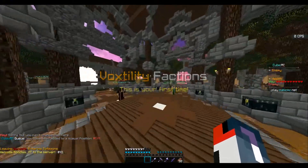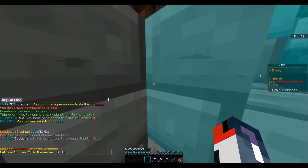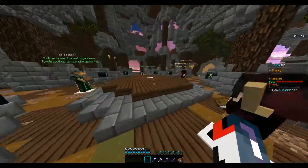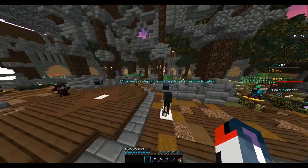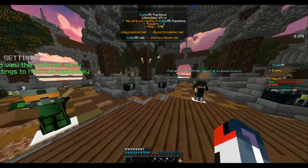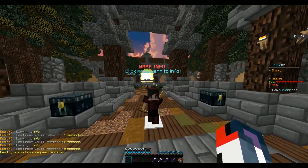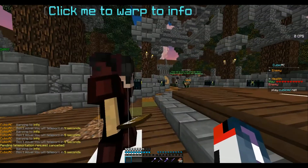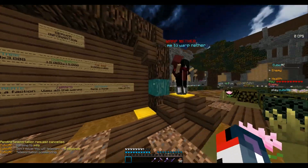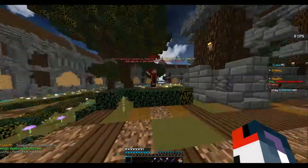Now on Factions. Right off the bat, your scoreboard does kind of match the hub one, but you still have blank spots — you have multiple blank spots on your scoreboard. I really recommend fixing those because they don't look good. You have your Discord, IP, and store in the top corner of your tab menu. There's a 'click to warp to info' option. Maybe make spawn warps teleport you instantly instead of requiring you to stand still for five seconds.